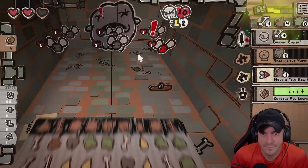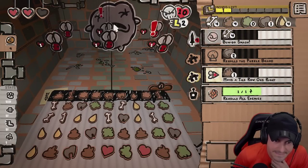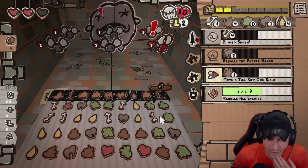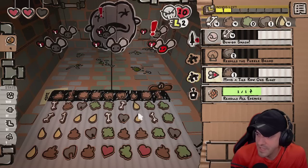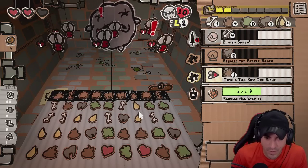They keep blocking them, man. This one we're fine. We could go yellow — I don't know if that's the move though. First hit on Duke — deal zero. Use the spell for the second bottom row.